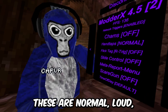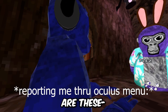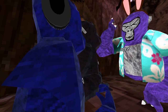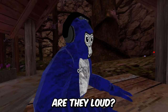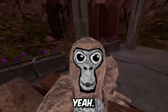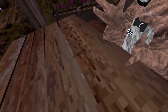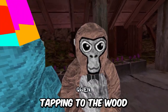This next mod is pretty cool — it can make your hand taps silent or loud. These are normal hand taps at regular volume. These are loud. And silent means other players can't hear your hand tapping at all — they're completely silent. Then you can also crank them so they're really loud, like spazzing out against the wood.